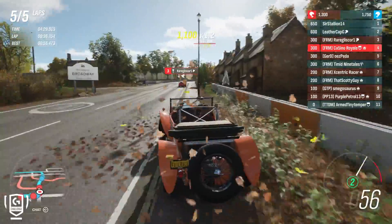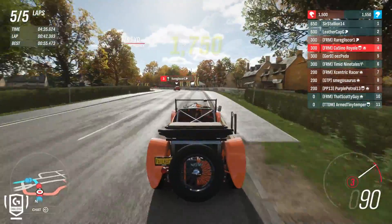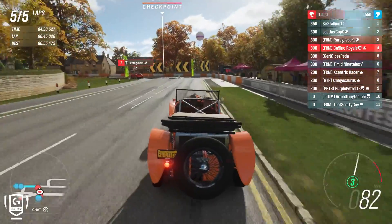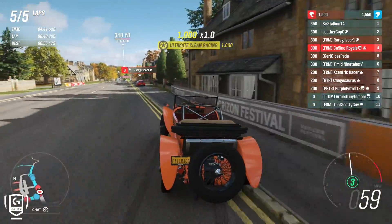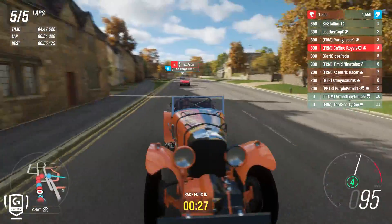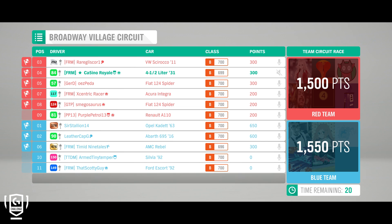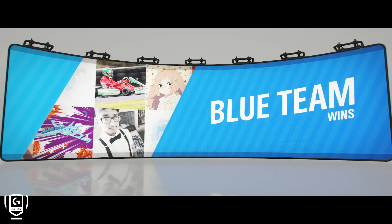Blue team are still going to take a victory here. Blue team have missed a checkpoint on the final lap. I think something weird went on further back — they had a decent sized lead and they did not when they came across the finish line. Scotty ended up down in 11th, which would suggest a missed checkpoint on that last lap. Blue team do get it just by 50 points in the end. They still win, but it was a lot closer than expected.